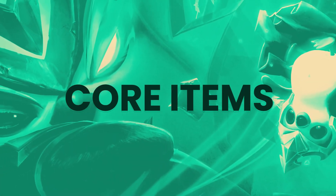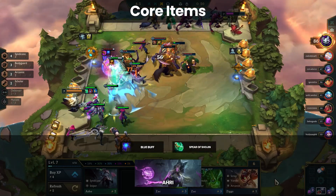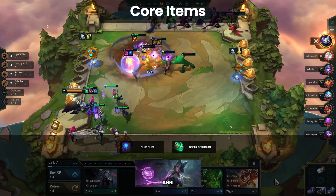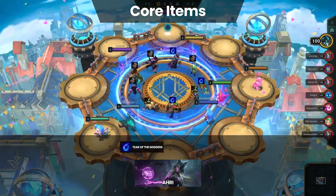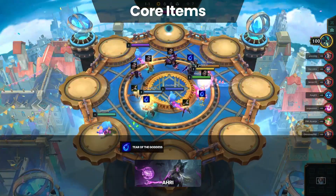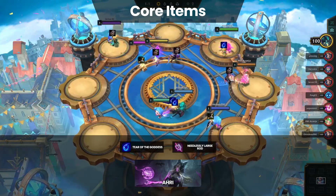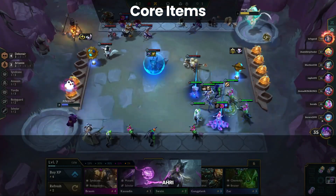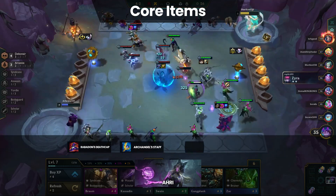Let's move on to core items. It's important to note that Ahri is essentially unplayable without either Blue Buff or Shojin. There are ways to play around this, like having Scholar, Socialite, or various augments, but the most reliable way to play Ahri is with a mana-generating item. As such, Tear is going to be your main priority in the early stage of the game. Opening carousel component priority will either be Rod or Tear, with Rod having more general use in the early game. The rest of the items for Ahri are surprisingly flexible — you want some type of damage, but that can be a Deathcap, Archangels, or Jeweled Gauntlet.